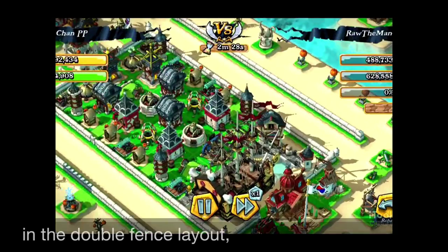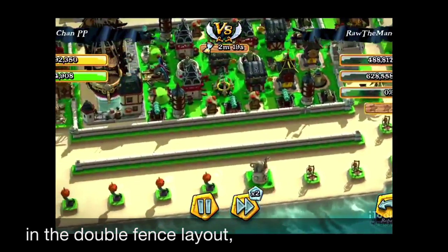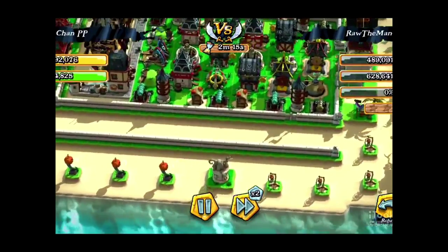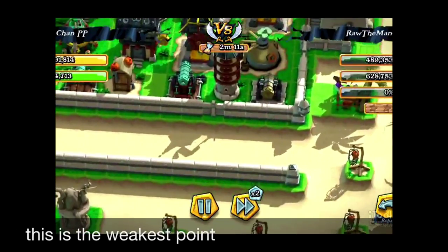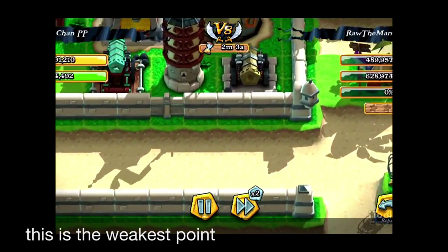For the weakest point, let's try to find out on this layout which will be the weakest point. This is a double fence layout, and when you look carefully you can see that there is something different about that fence — it has a lower level than the other fences.